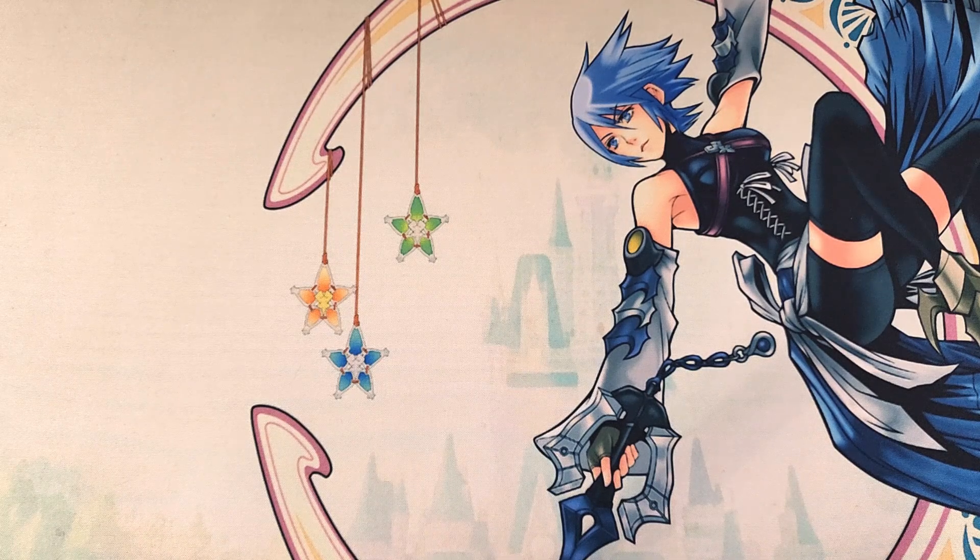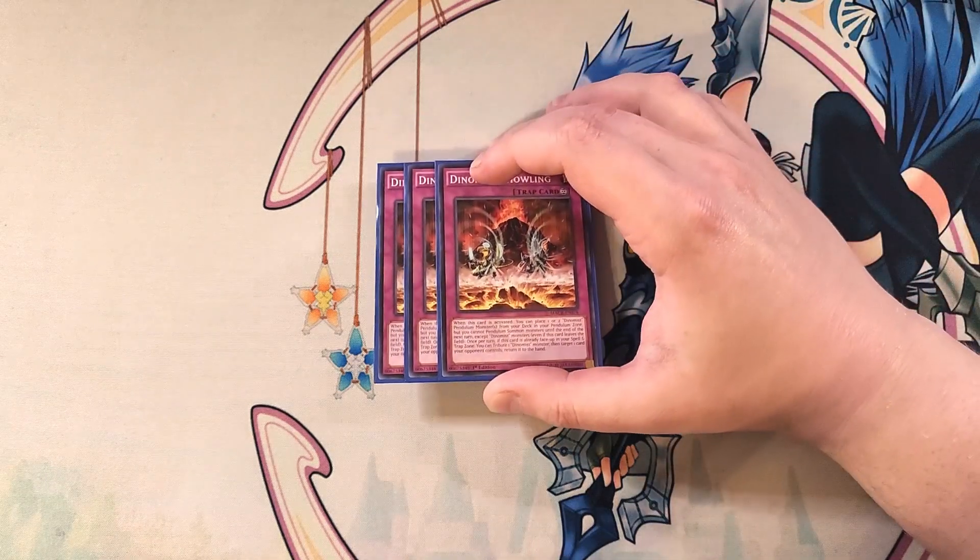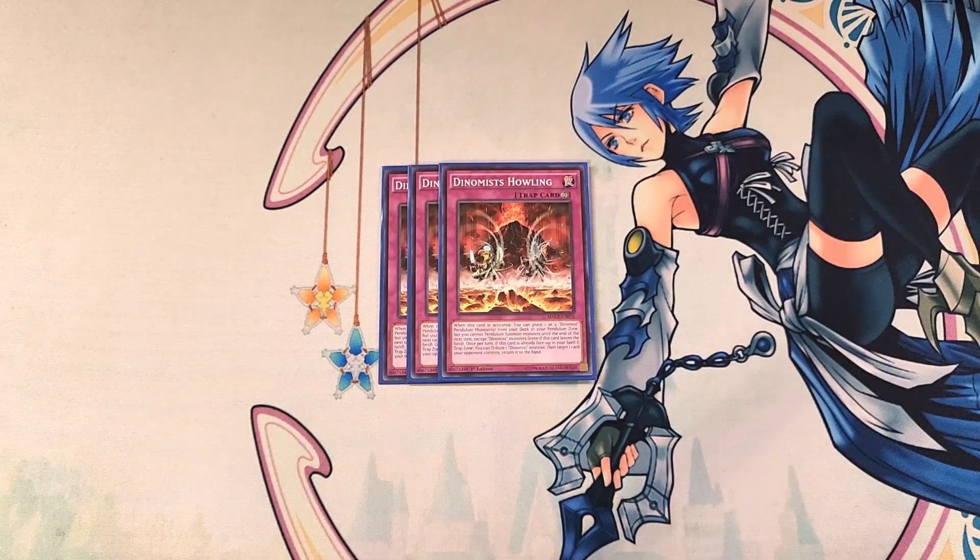For the traps, we're playing three copies of Dynamist Howling. This card is one of the most powerful in the entire deck, because when activated, you place one or two Dynamis Pendulum monsters from your deck in your Pendulum Zone, but you cannot Pendulum Summon until the end of the next turn except Dynamis monsters, even if this card leaves the field. That's totally fine, because we're using it to set up our scales to swarm the board on the follow-up. Also, once per turn, if this card is already face-up in the spell and trap card zone, you can tribute a Dynamis monster, target a card your opponent controls, and return it back to the hand.